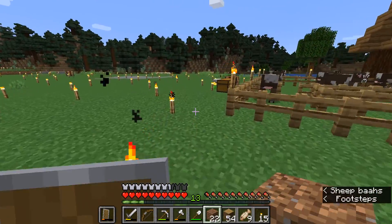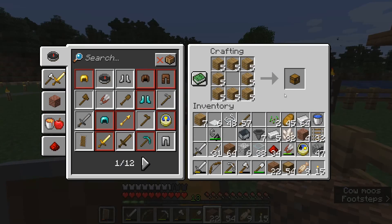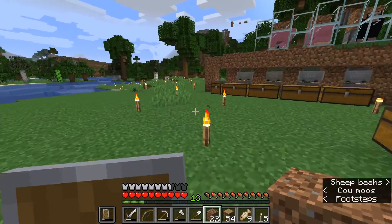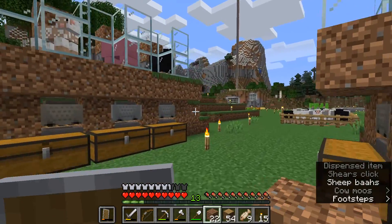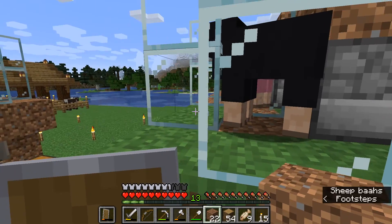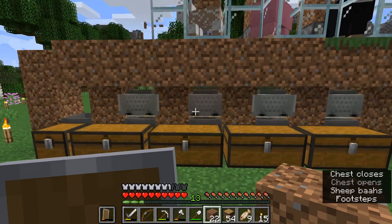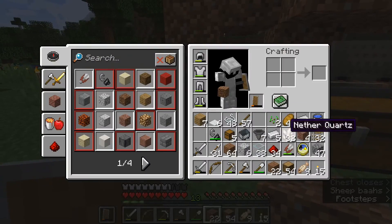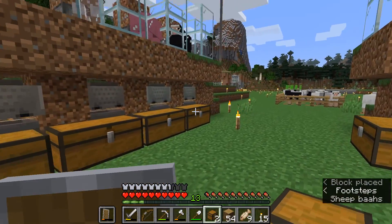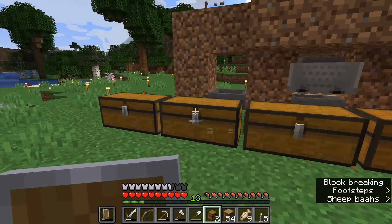Let's go make some chests. Nice. Oh, I wish I could see though. I can just check the chest. Nice, it works. I mean, we know it works, but that's the actual production model working — one, two, three, four, five, six.